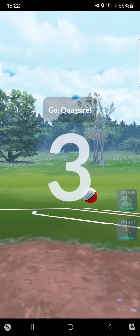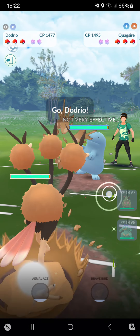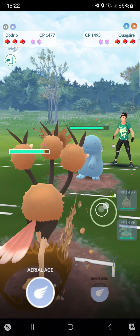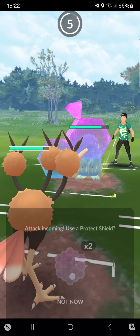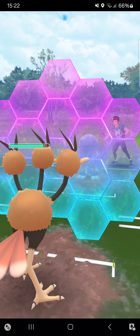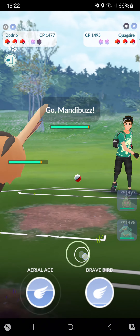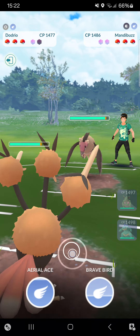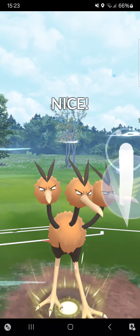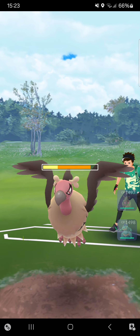Starting Nidoqueen into Quagsire — this time I'll switch straight into Dodrio to see if the opponent wants to go for a potential Stone Edge. Deciding to shield the first one — it's straight a Stone Edge, that's perfect. Going straight for the Brave Bird, I think that's the best option. Brave Bird — massive damage.